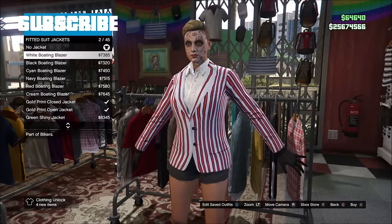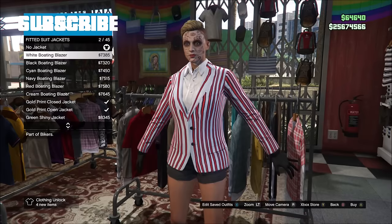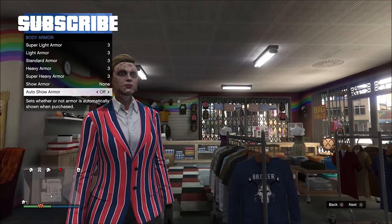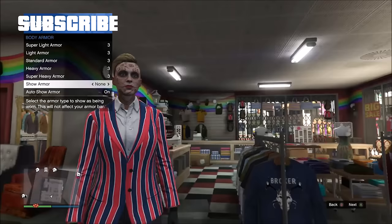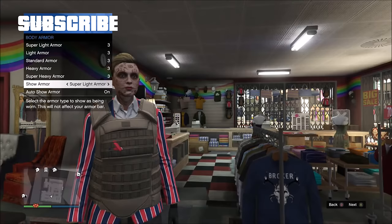The first thing you need to do is go to Tops > Fitted Suit Jackets and pick any blazer. Here are the blazers you can pick from. Now hold down Select, go to Inventory > Body Armor > Auto Show Armor On, and pick any body armor. You can now pick rare body armor — you cannot normally get these red body armors without using this glitch.